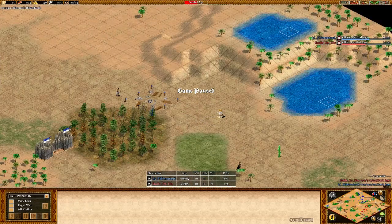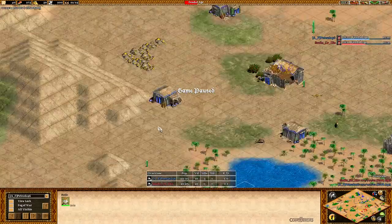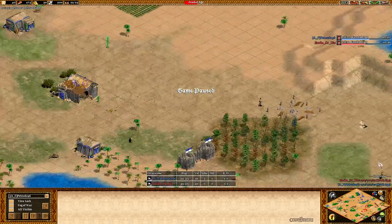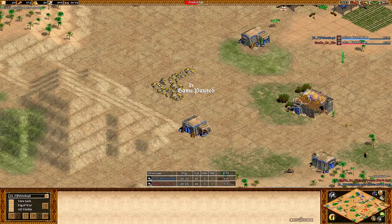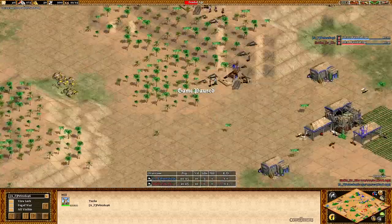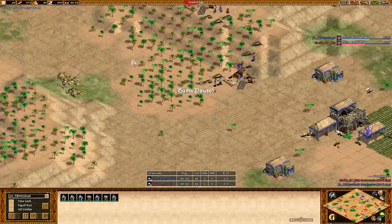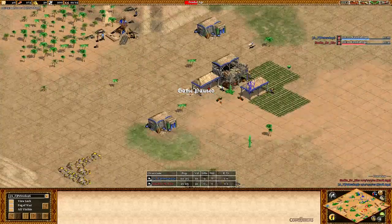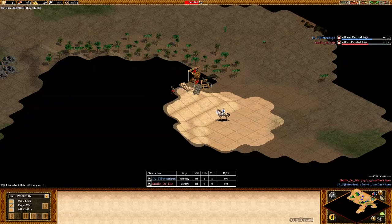You'd be much better off building a wall here to keep yourself safe, then putting the barracks — and eventually your stable — over here so you can control this hill and this gold. When you make spearmen to defend against scouts, the spearman pops out of the barracks already in position to defend the gold, already in position to defend the berries, and doesn't need to walk anywhere. The wood line in the far back would still be pretty safe if you can wall up there.